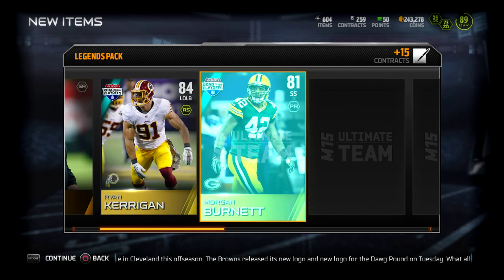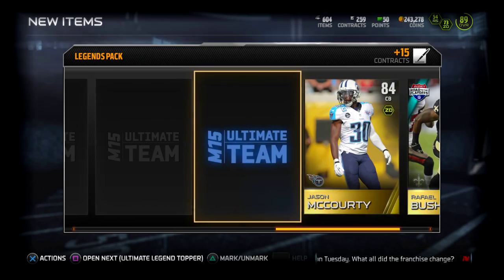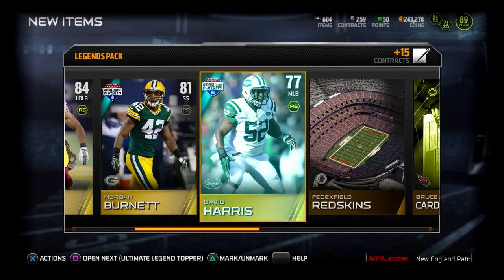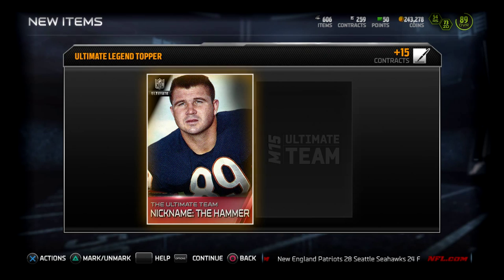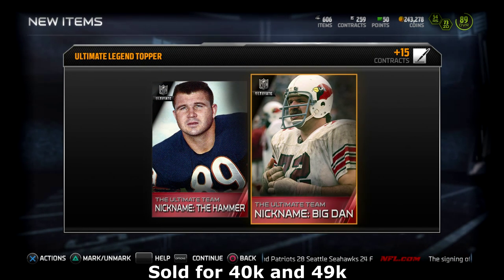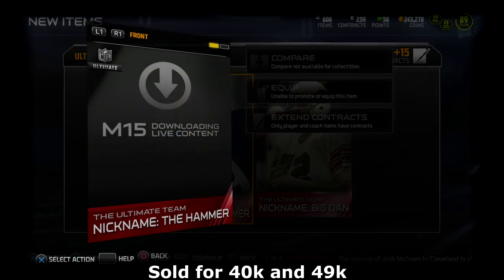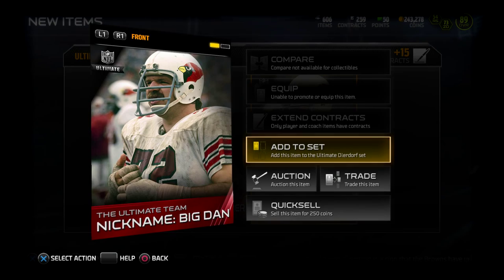This is our last Legends pack — we need to clutch it out with a 24-hour Calvin Johnson. Morgan Burnett, strong safety. We got a cornerback, we got a free safety. God damn it. The topper better save our lives. We get the hammer and Big Dan — another Big Dan collectible. I'm not going to do a set. I'll just sell these guys.